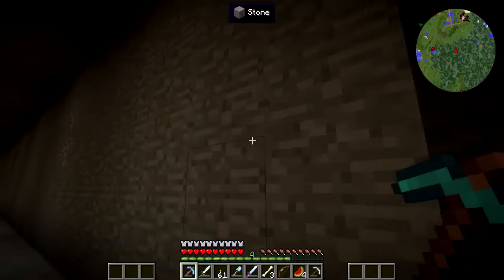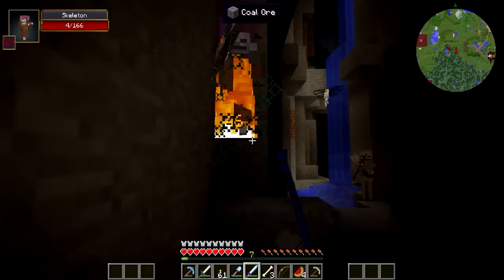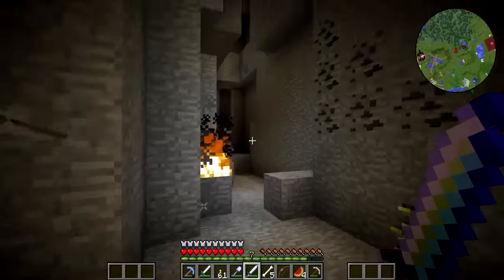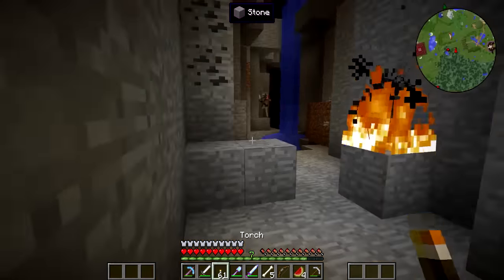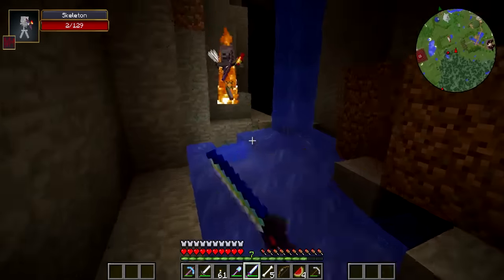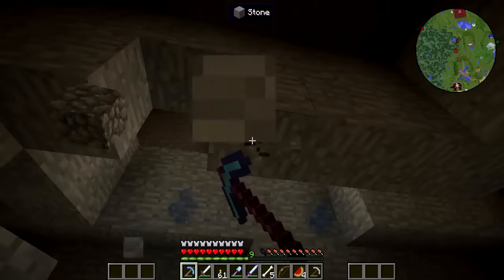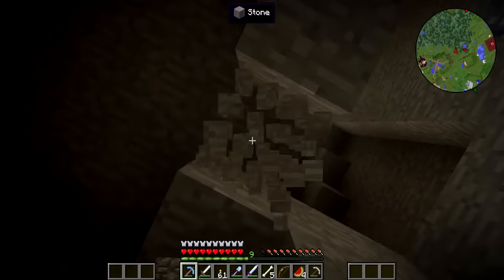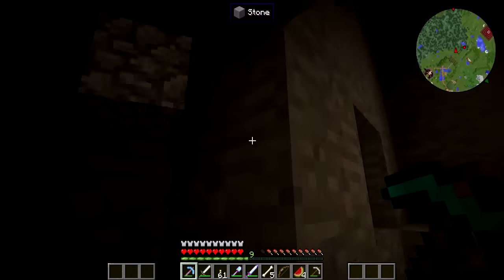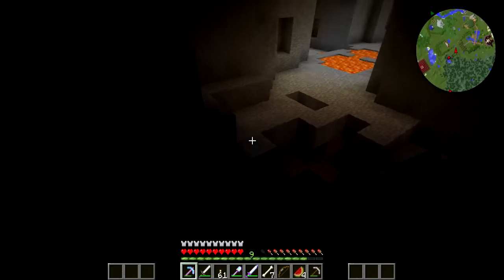Get away Mr Skeleton! Energon crystals would be useful. There are a lot of skeletons down here. I'm stuck in the water - come over here skeleton, I need you to come through the water so I can punch you. I need to grab energon crystals because I'm definitely interested in the Transformers mod. More energon crystals! I'm so glad I have my enchanted diamond pickaxe, it is making life so much easier. This is a massive cave complex.